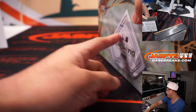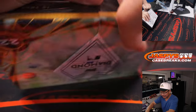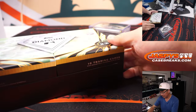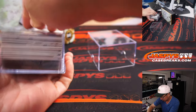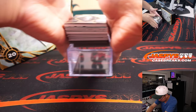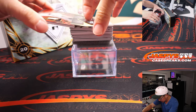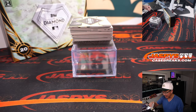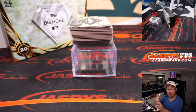With some luck, we might be able to run this back tonight. What are we going to have in here? I love this Diamond Icons. Looks like we've got a fully stacked box here, some thicker hits in there mostly. We're going to start off with a Manny Machado — 5 out of 5, 3-color patch. Starting off with a train whistle here. And the Padres — Nick picked up the Padres straight up.